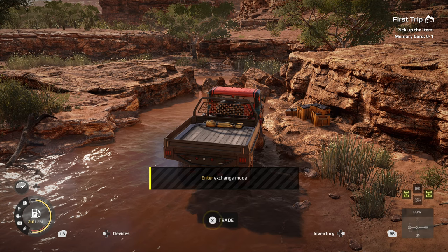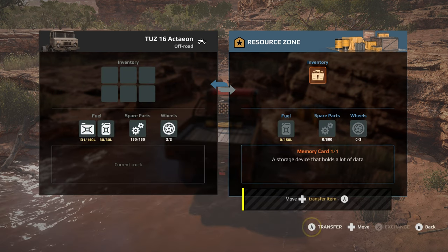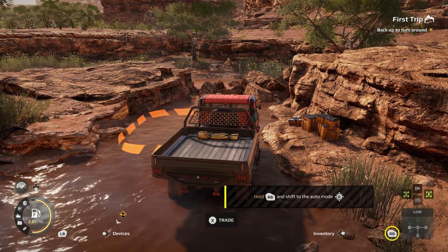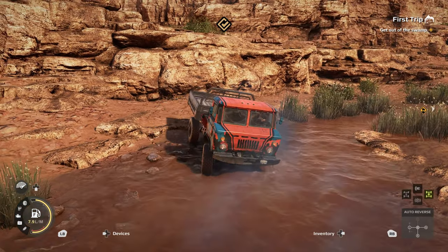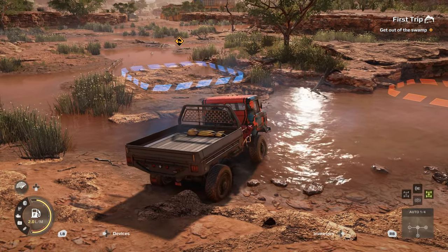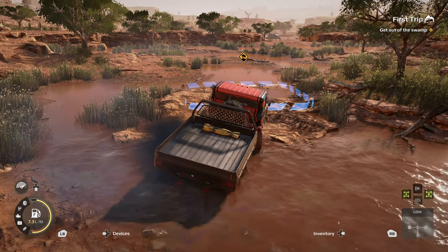The truck is in exchange mode — sort of activation, I guess. On the left is your vehicle inventory, the right is the resource area. Select the quest item and add it to the vehicle's inventory, then close the menu. So the inventory is the memory card — a storage device. A to transfer, B to exit. Hold RB and shift to auto. Left trigger for reverse. So now we're going forwards again — we should use what we know: go low gear, diff lock on. Makes sense; they recommended it for getting here, we use it for getting out.